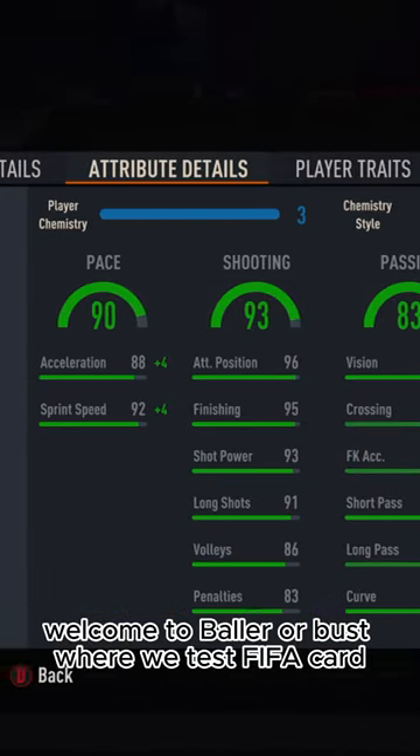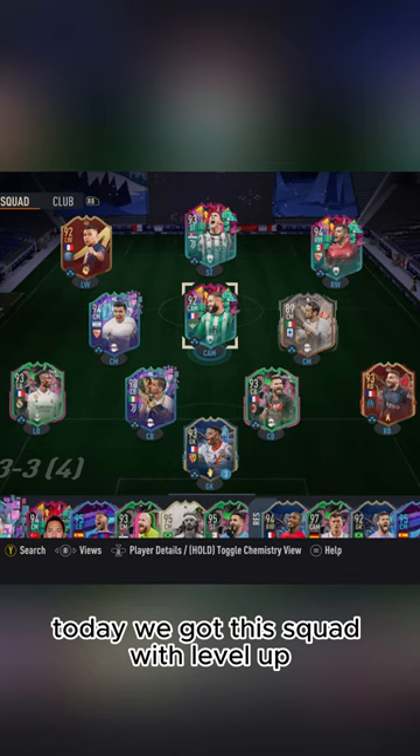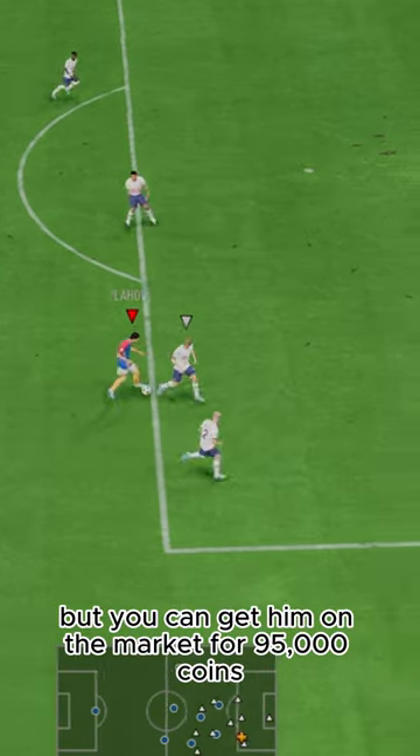Welcome to Baller or Bust, where we test FIFA cards so you don't have to. Today we got this squad with level-up Dusan Vlahovic. We acquired Vlahovic via pack pull, but you can get him on the market for 95,000 coins.